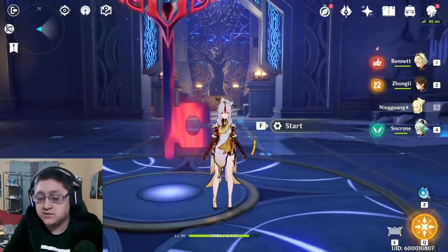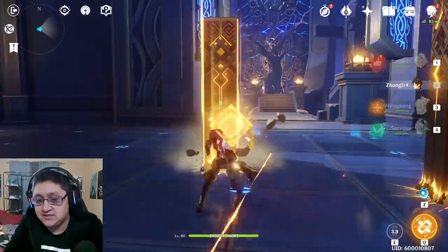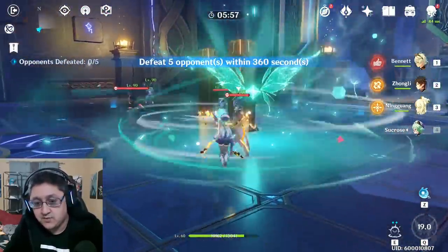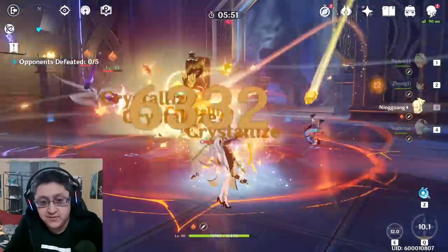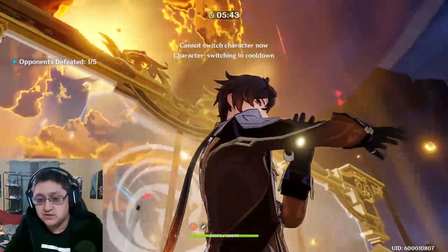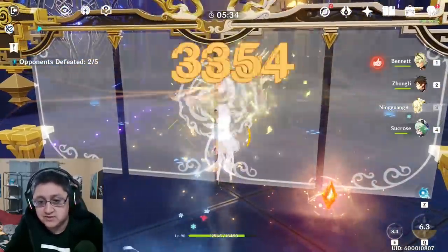You can also use a similar strategy with Sucrose and Zhongli — I find this to be a really defensive strategy. You can put pillars down initially to cheese the domain and get a little more easy damage in, but it's unnecessary. You can also pop a shield early to make life a little easier. With Sucrose grouping, you get lots of hits on many enemies, you can switch back to Zhongli to freeze enemies so you don't have to worry about them hitting you, and then rotate ultis for easy suppression while doing lots of damage.